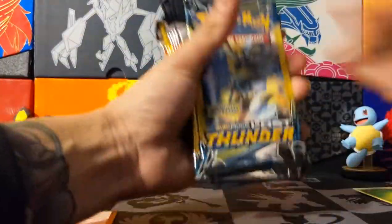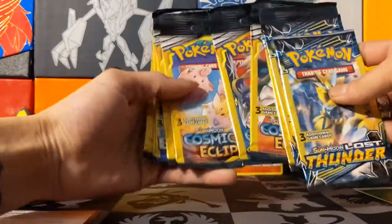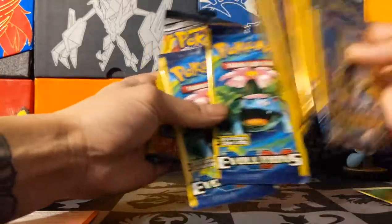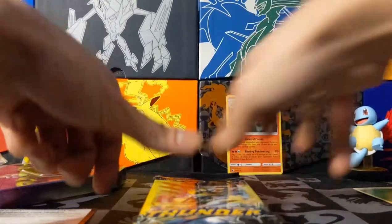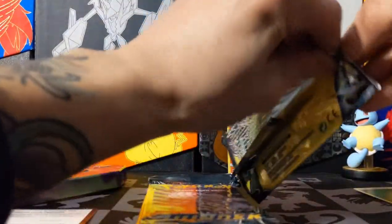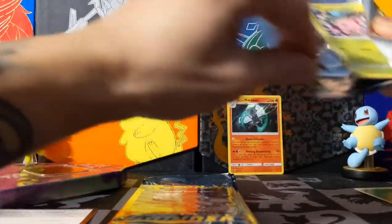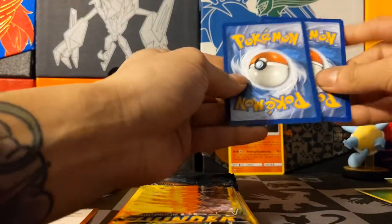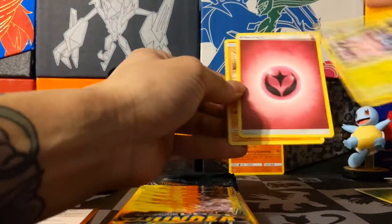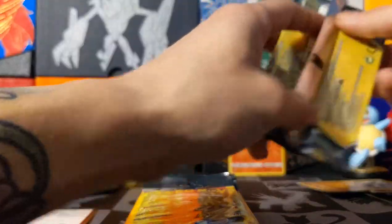So quite a variety we got here — Lost Thunder, Lost Thunder, Cosmic Eclipse, Cosmic Eclipse. Hopefully we get something good out of here. I haven't opened up a Lost Thunder pack in a while. These are dollar store packs — there's no code card in there and the good card is in the middle. Trico, Chansey, Trumbeak — no code card.